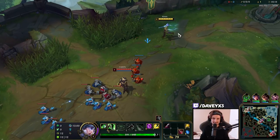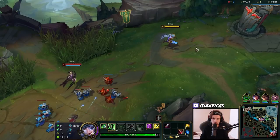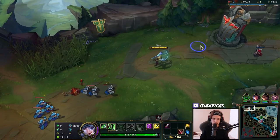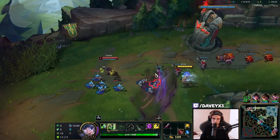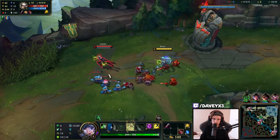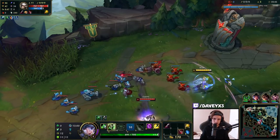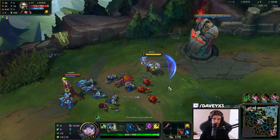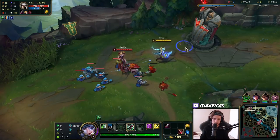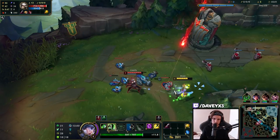We're just going to start off playing a safe lane. I'm going to allow Camille to do whatever she likes — she took the pressure level one, so we're chilling for a bit. Once we reach level two, and specifically level three, that's where trading begins. Once you reach level two and three, all you have to do is rely on short trading Camille over and over again. The trick is to hold the wave like this.